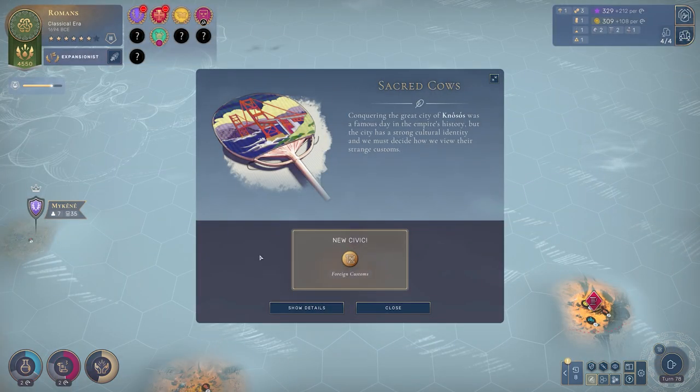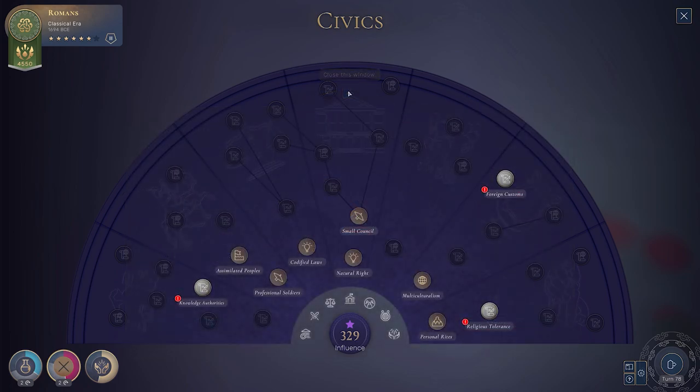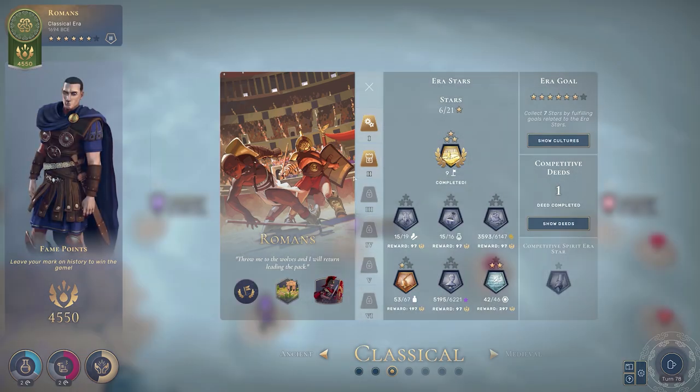First up, this civic — this undeniably powerful civic: Foreign Customs. On its left, you have Cultural Respect, which doubles, plus 100% fame earned from Aesthetes Stars. And on the right, through Cultural Eradication, you can prevent your empire from going into rebellion thanks to the influence of others. More on that later in the video, but first I want to focus on that plus 100% fame. If you are not rocking this civic, you are selling yourself short, and here's why.